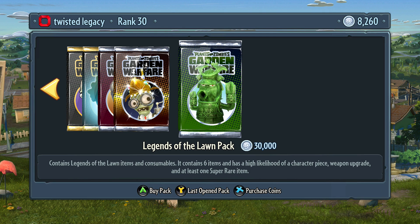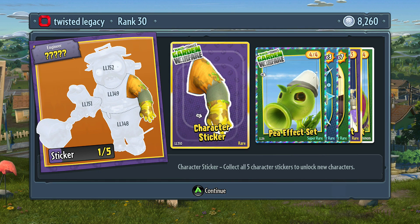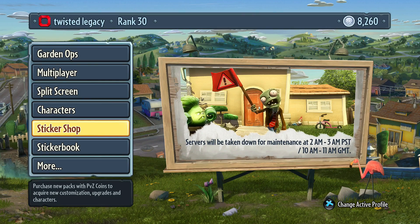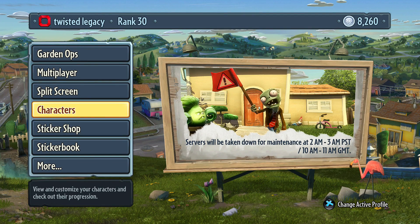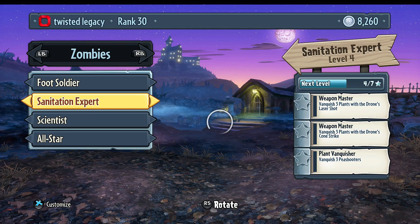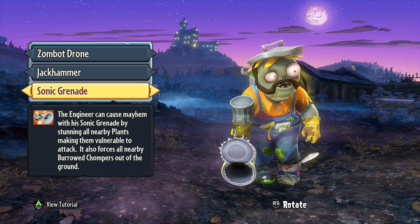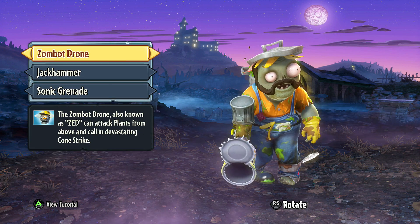Welcome back to another episode of Plants vs. Zombies Garden Warfare. I finally unlocked my very first Legends of the Lawn pack character. I opened it up and got this character right here — the Sanitation Expert. So there he is, guys, the Sanitation Expert.